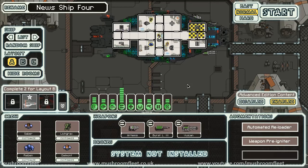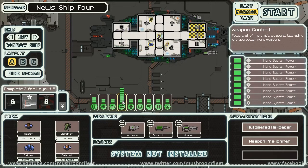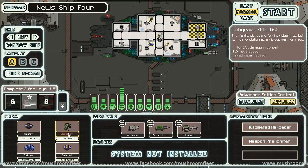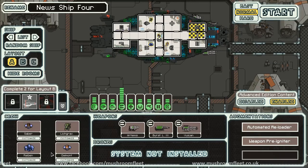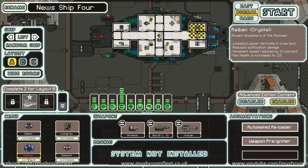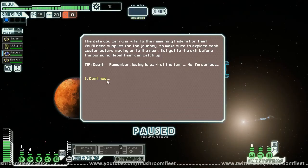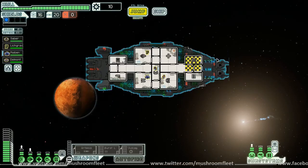Welcome back everybody, today we're in FTL. I've modded in the new ship — there are a couple of glitches but you know, mods. As you can see we've got a lot of weapon power, so hopefully that's going to work. We've got Saber, Lichgrave, Rhyben, Dalmont — there we go. Let's go. So we all know the plan. Look at my derpy shields. I could have done a much better job of that. Anyway, version one.